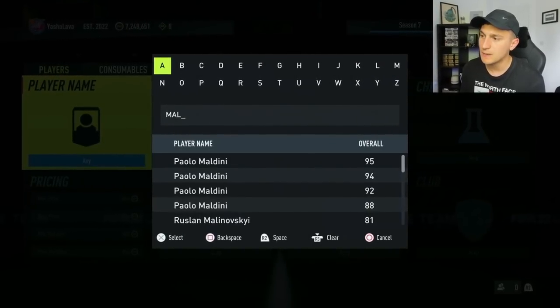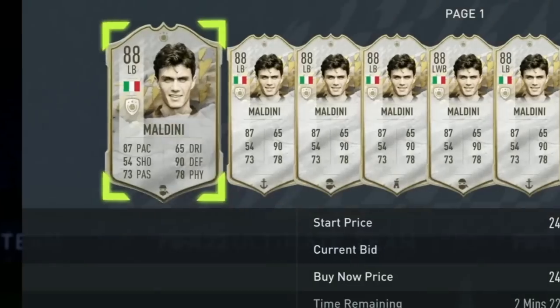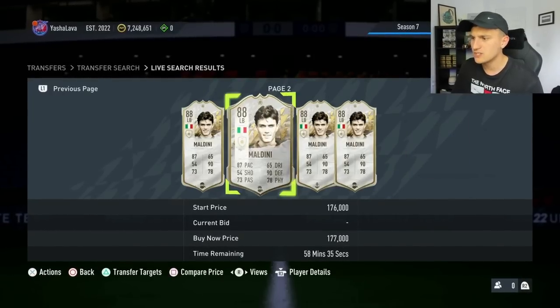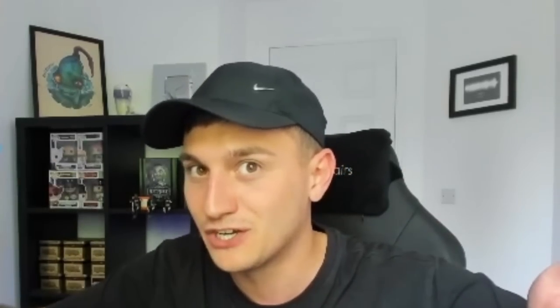Another player who went up massively was Paolo Maldini. It wasn't all of his versions, but this left-back version in particular went up around 6pm last night. He's settling a lot better than he was. Obviously, with him being a link over to Chiellini and him being an icon, he went up in price. You can see that if we get an end of era who's Spanish, Spanish icons could go up in price, providing that we get a Spanish player who can link with a Spanish icon.